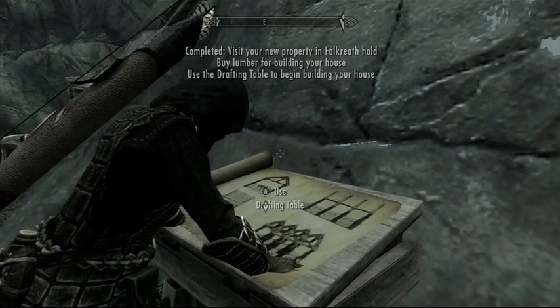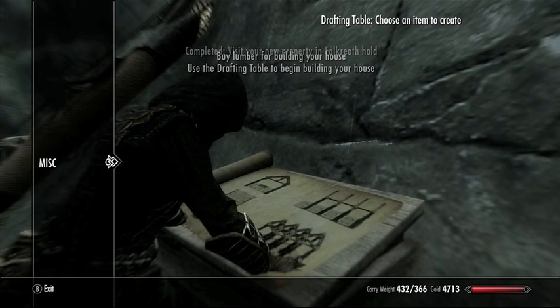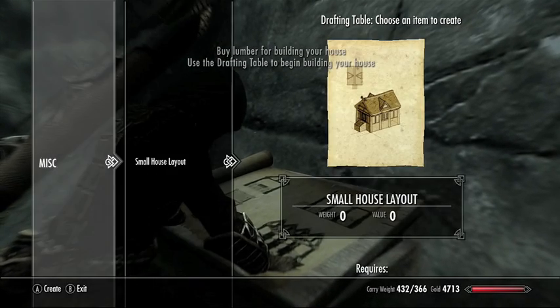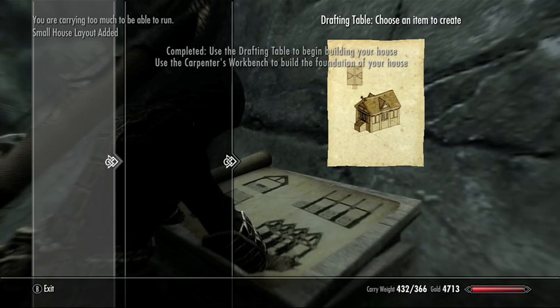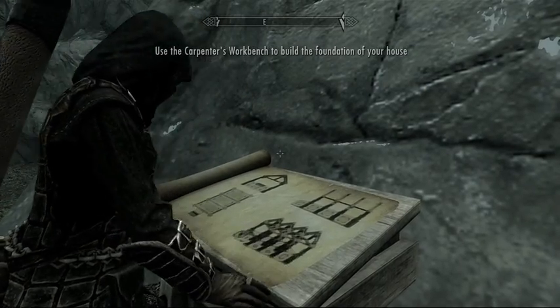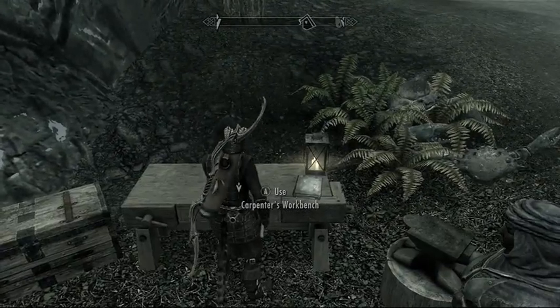Let's check out this table - what can we do? We need to buy lumber I guess, but what option are we looking for? Oh, small house layout - yes, do it! So there's the carpenter's workbench to do things, but I guess we need to go and get some lumber first before any of that works.